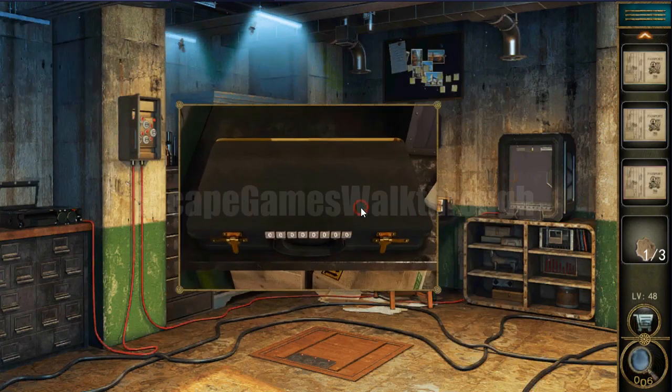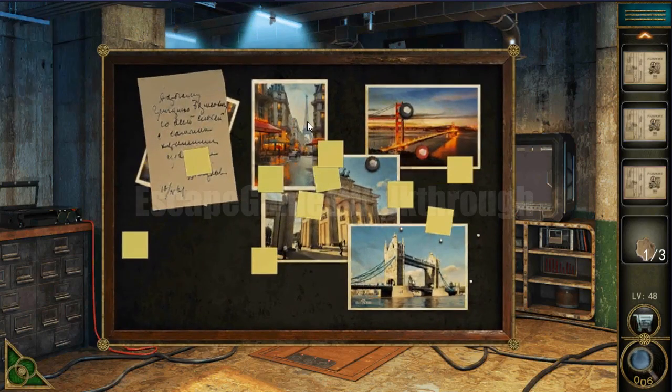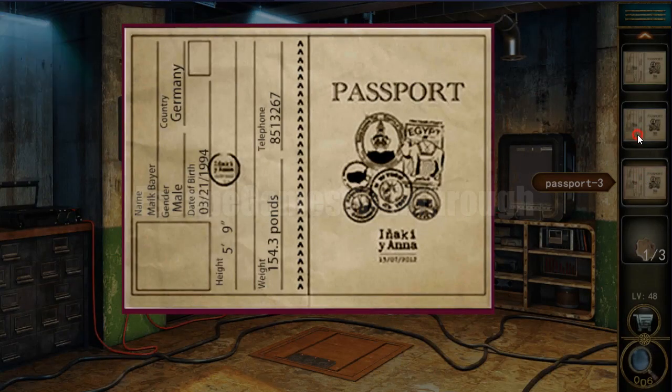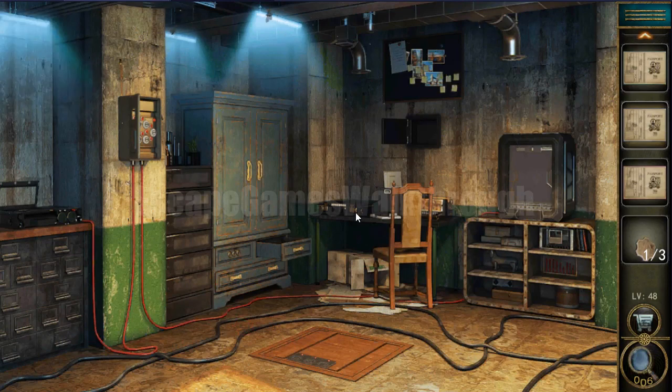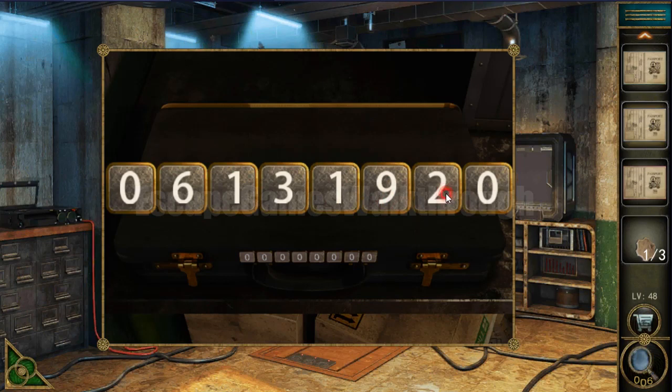There's a disc, and to open this case we need to look one more time at this board. So this is France, Germany, London and America — so the covered photo is Canada. That means we need to find the Canada passport and use the date of birth as the password: 06131992.